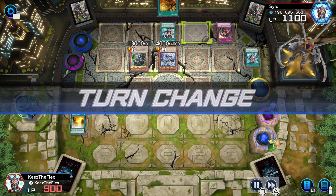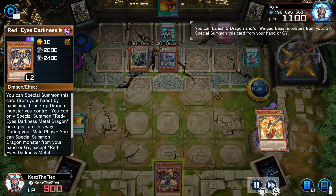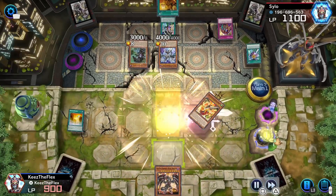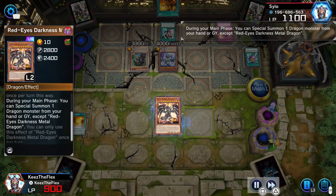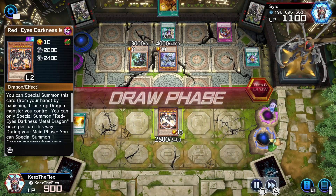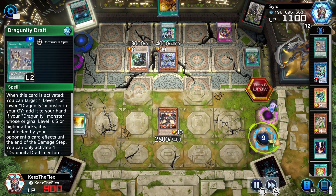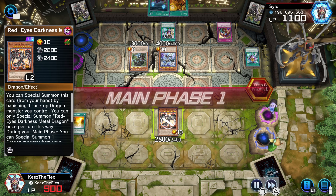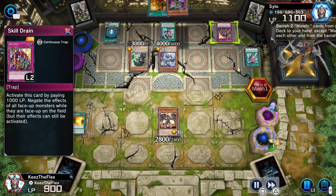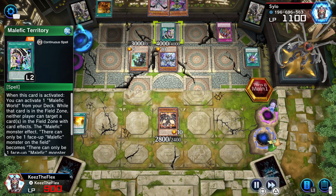Turn seven here, again kind of fighting from behind. Red Eyes Darkness Metal Dragon would have been clutch with the skill here to at least rebuild my field a little bit, but of course the effect is negated — can't really bring anything back out of the graveyard, so we're kind of stuck. What I really would have needed was to somehow pull those monsters out of the graveyard without using a monster effect to get my 10-star out — at least it would have been stronger. Didn't really have anything for Skill Drain, but that is the one thing I've added to help with that scenario.